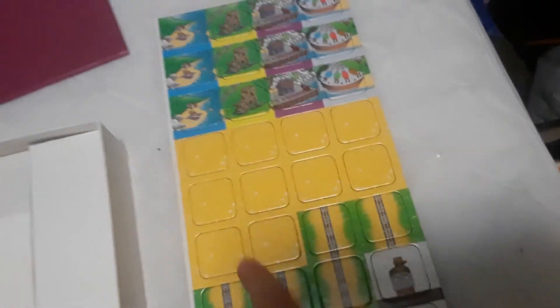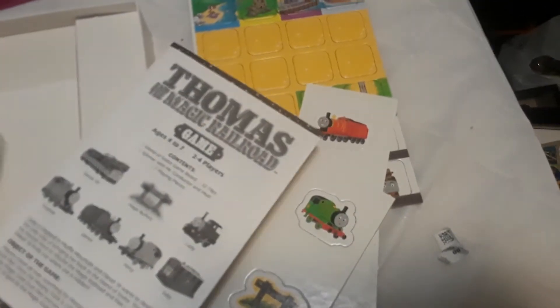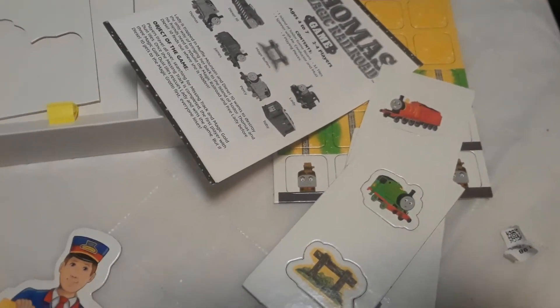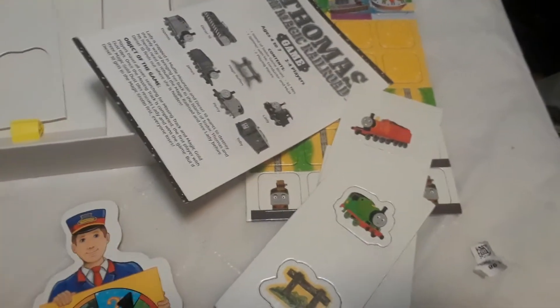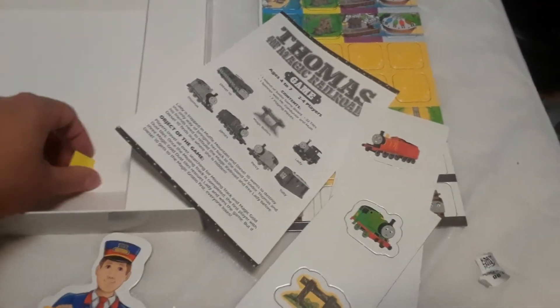Here's the special railing. The object of the game is to collect the Gold Dust Tokens. Here are the different tank engines which you can be. Here's a block pair. Here's the spinner, which is the conductor — you spin it and that's where you go.